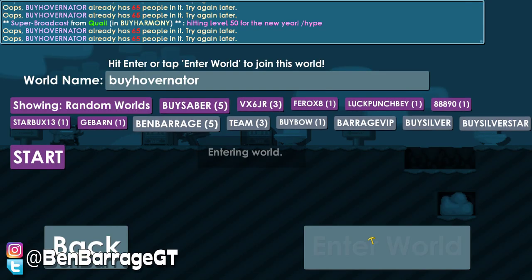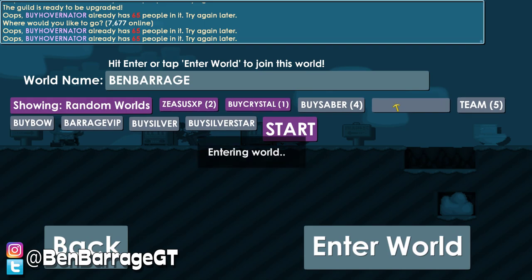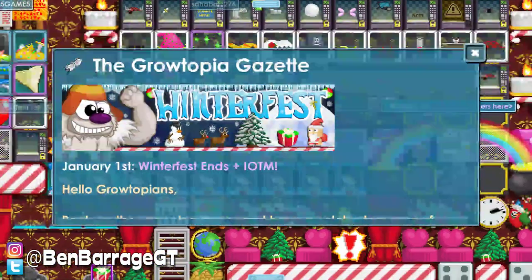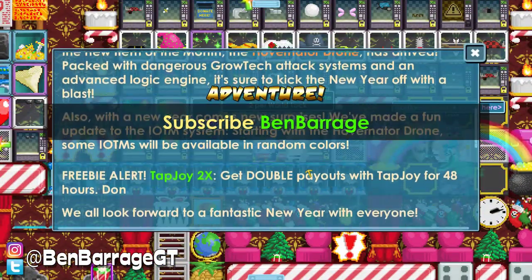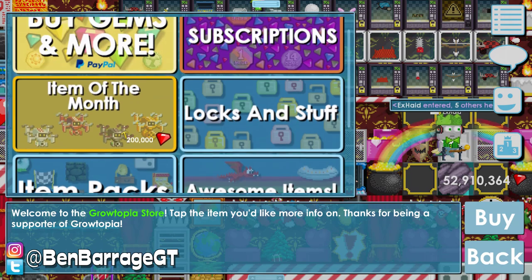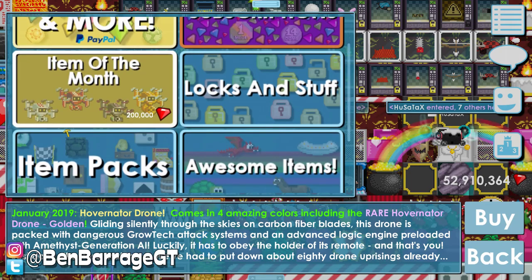Guys, the new item of the month just came out — it's called the Hovernator drone. Let's take a look at the news. We're gonna review it and give it away. As you can see, the Hovernator drone is right here in the store. It's 200,000 gems and it's got four different colors: white, red, black or gray, and gold.